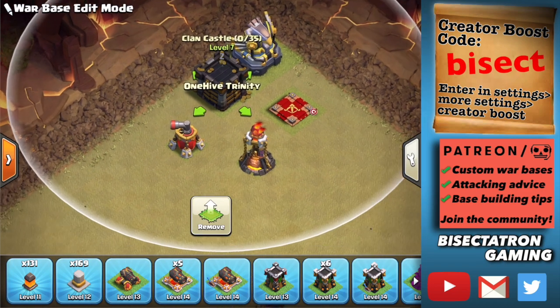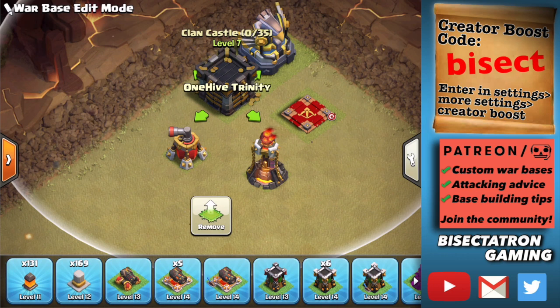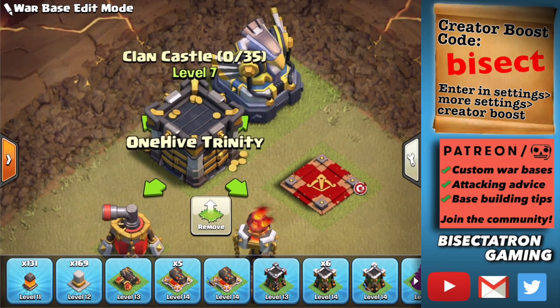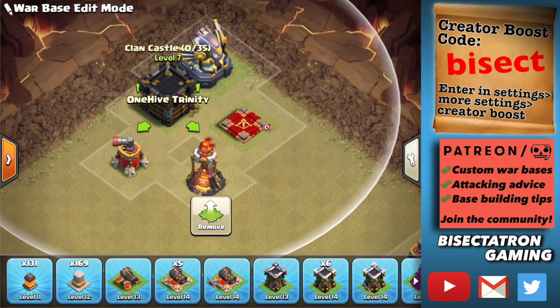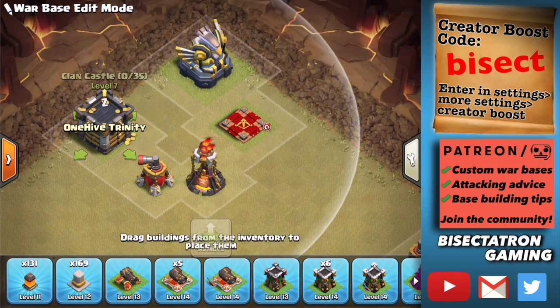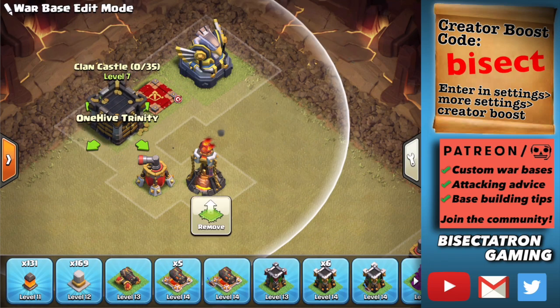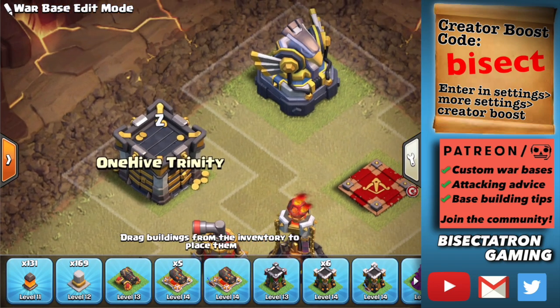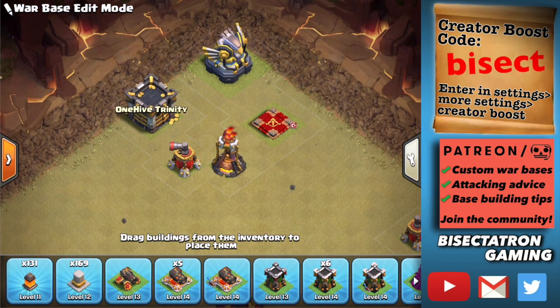First and foremost, these buildings you've got to keep spread out. I would not keep any of these buildings near each other. If you're a Town Hall 13, the Royal Champion and Scattershot should also be kept away. There should be no groups of two or more of these. The main thing is people are taking out the eagle and the CC — they should at least be far enough apart that you can fit three tiles between them.